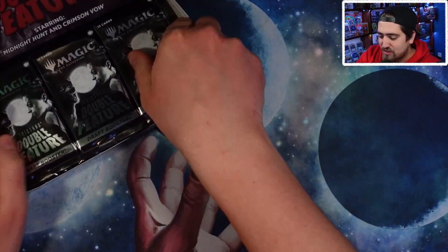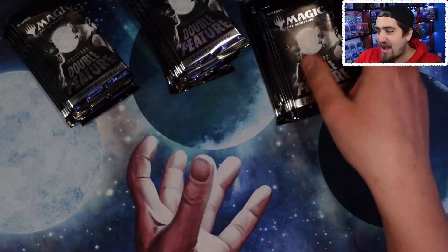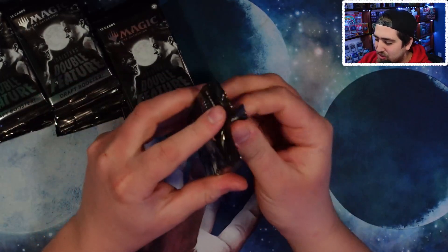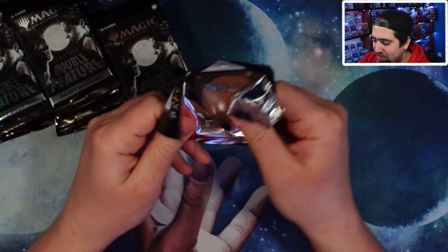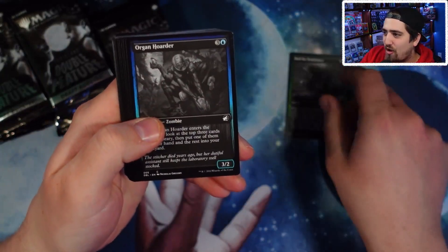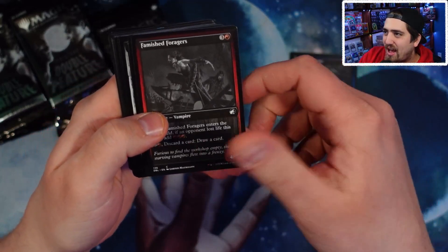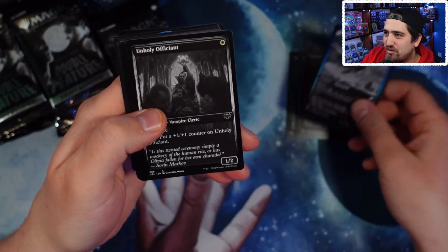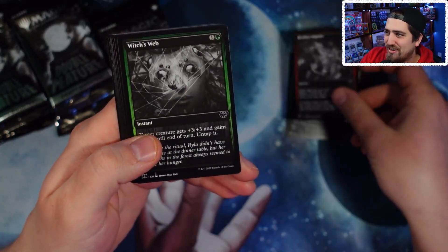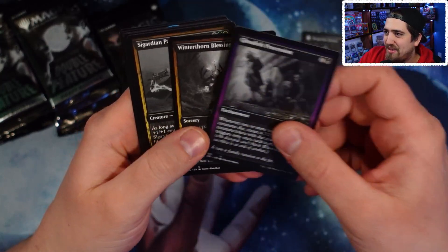I've heard these are kind of cool. I know Rudy did a video where he's like 'I'm buying them all' — he just buys what people hate. I love auxiliary products like this that people don't like, because nobody invests in them — everyone's too afraid of it. They're not going to print that many of them. So this is all black and white, which is kind of cool.